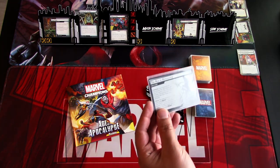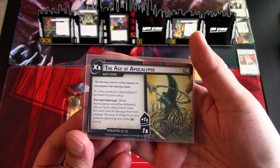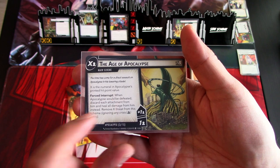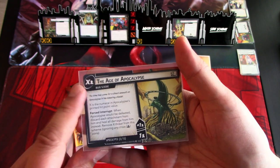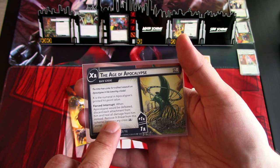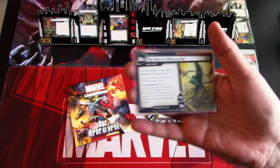This main scheme is a bit different — it is X threat threshold per player, where X is the numeral in Apocalypse's printed hit points value, which is 9. So the threshold is 9. When Apocalypse would be defeated, discard each attachment from him and heal all damage from him; instead, remove X threat from this scheme, ignoring any crisis icons.